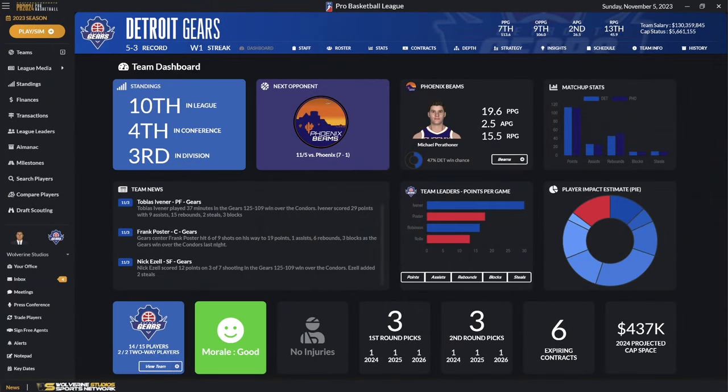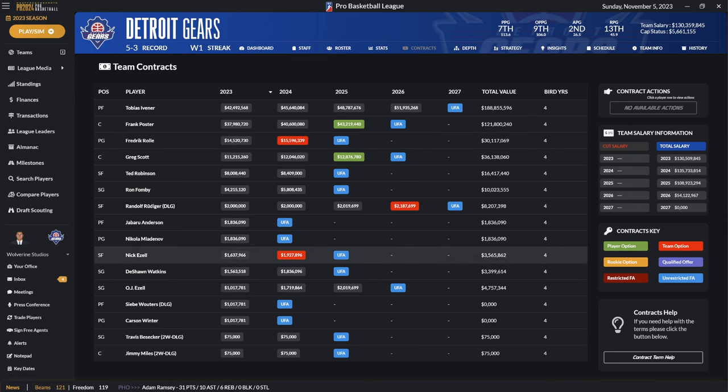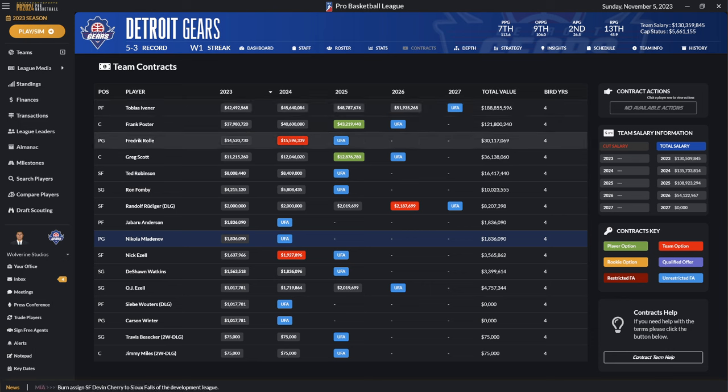The contract page is all color coded. You have your normal contracts, you can see who's coming up with team options, and when players are going to be unrestricted free agents. Going back to the dashboard, we said we have six expiring contracts coming up, so you'll be able to quickly see that four of these guys are unrestricted free agents and two have team options we can pick up. You can clearly see all this stuff right from this screen, which I think is a big improvement — especially for people who find the bird rights and contract details a bit overwhelming. If you highlight a player, their option will come up if there's anything you can do, like offer an extension or pick up a rookie option.